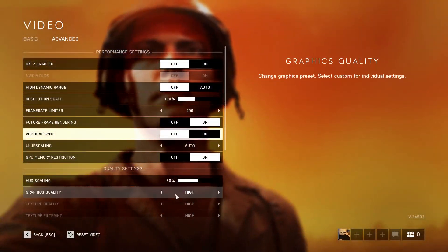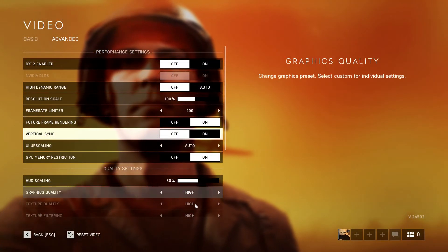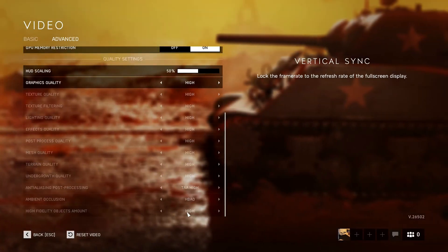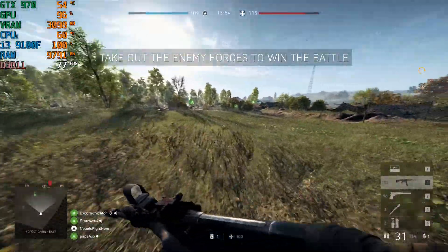Next up we have the high settings. Make sure to turn on future frame rendering. Here we go, playing at the high settings.